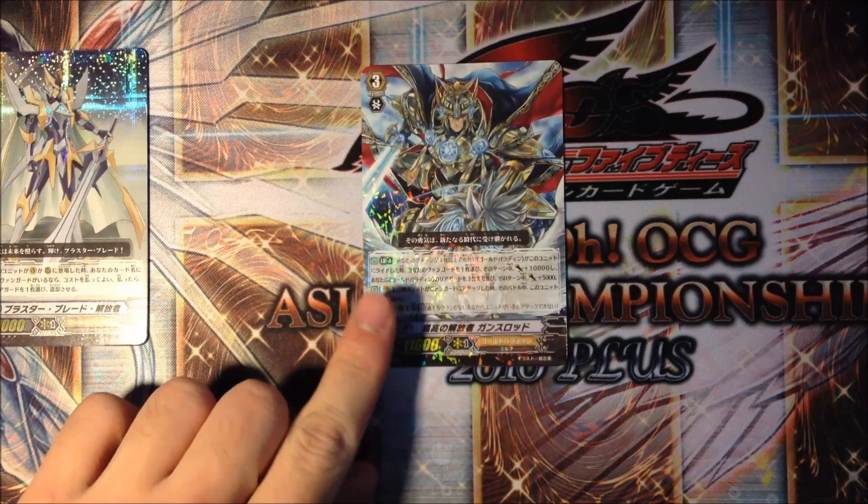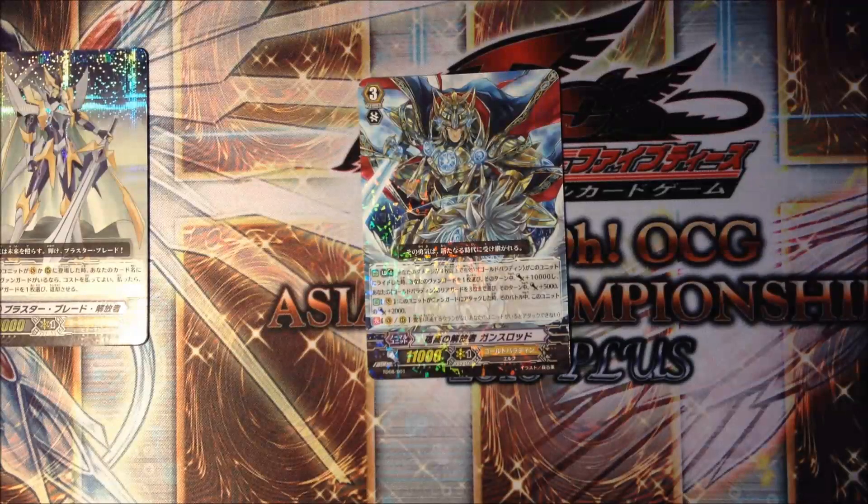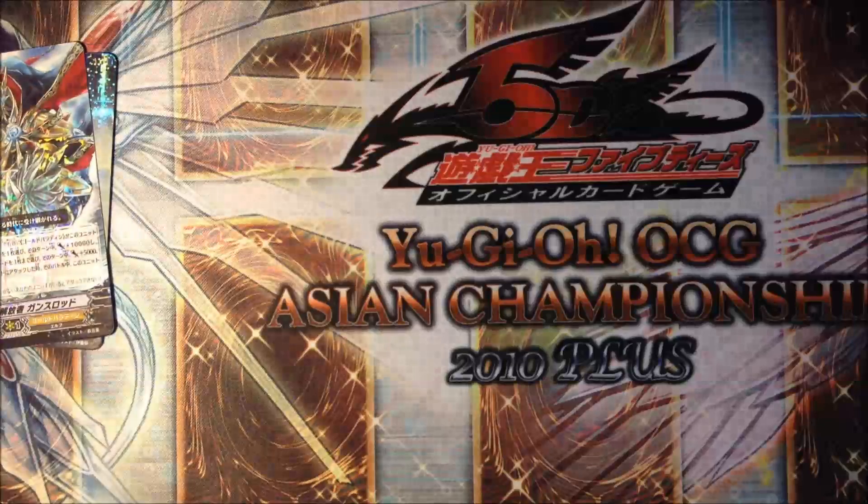Use him or you are stupid! The second effect is when this card attacks the Vanguard, it gains 2k. So he has 11k base, and it is awesome! Well, that's very random - Gold Paladins anyway.